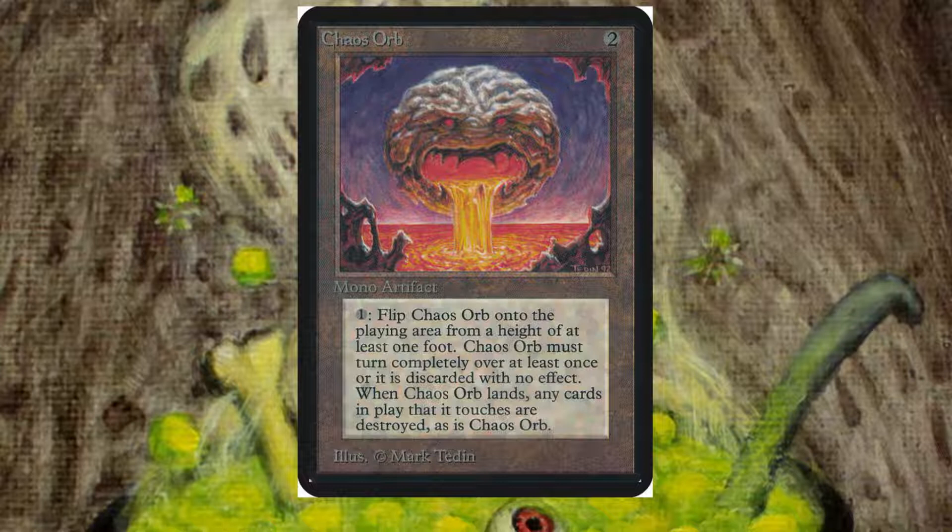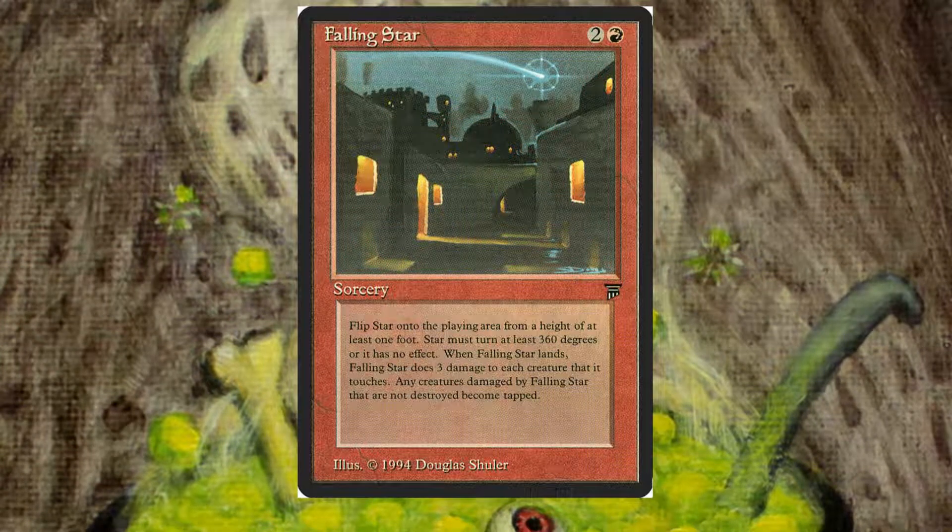The other dexterity card is Falling Star. It's very similar to Chaos Orb — for 3 mana it's a sorcery and when you flip it, it has the same restrictions: from a certain height it needs to flip on itself. When it lands, it deals 3 damage to each creature it touches. Any creature damaged by Falling Star that is not destroyed becomes tapped. This is just a funny card, not remotely as powerful as Chaos Orb.